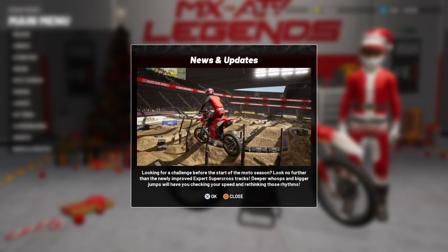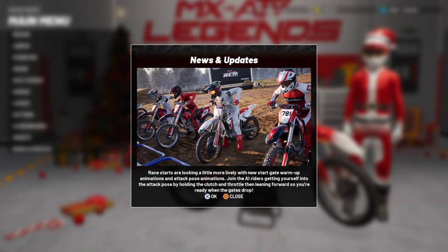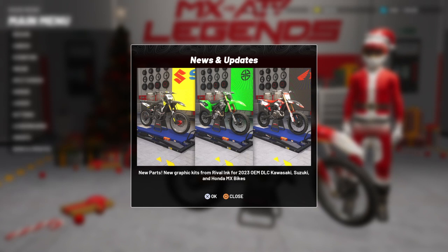For a challenge before the start of the moto session, look no further than the newly improved expert supercross tracks — deeper whoops and bigger jumps will have you checking your speed. Restarts are looking more lively with new start gate warm-up animations. You can get into the attack position by holding the clutch and throttle then leaning forward, so you're ready when the gates drop.